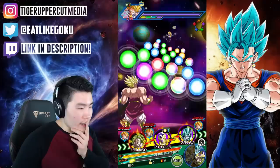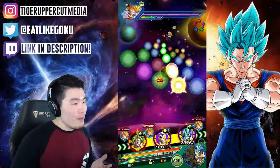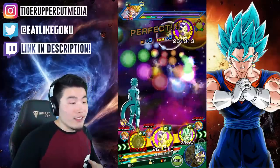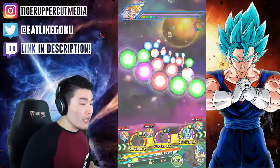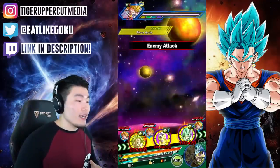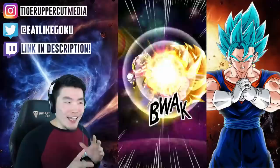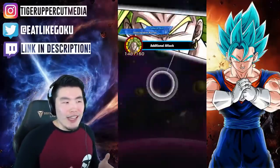So let's link him up with Int Golden Frieza right now. It's not the best possible setup, but maybe it's better if we don't give him the best setup first so you guys can see what his damage is like without his optimal linking partner in TUR Broly. And then later on we can see what he can do with his best linking partner. So 1.6-ish million right there. And you're like, that's not bad, but as a Rainbow LR, I expect something more, right?